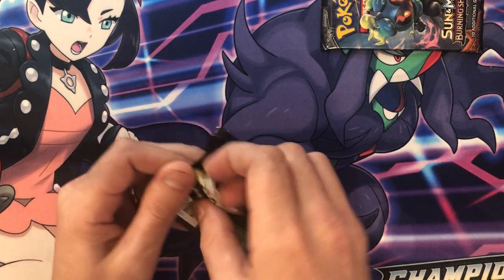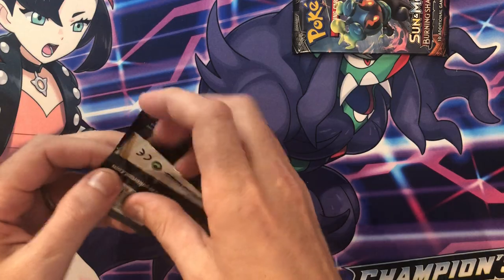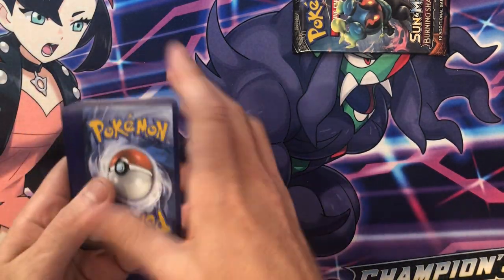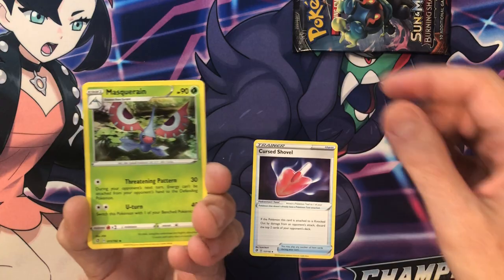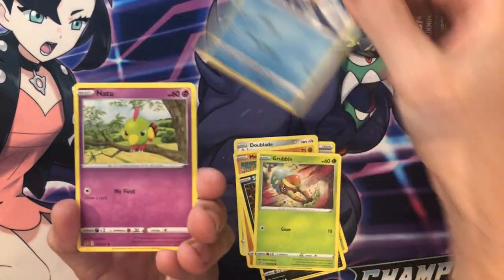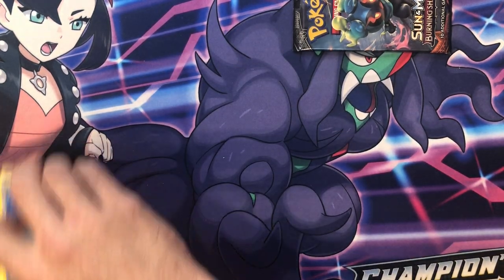We'll do the Rebel Clash first. A lot of people don't like Rebel Clash — I haven't really ever pulled anything great from it either, so I'm not the biggest fan. Let's see what's in here. We got a Cursola, Malamar, Doublade, Metang, Stonjourner, a Grubbin, Wingull, and a non-holo Cramorant — so still no hits.